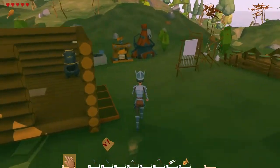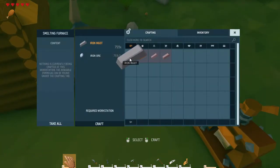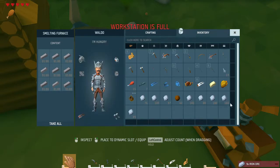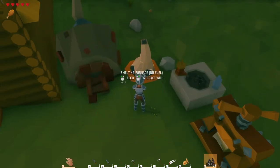What you can do with the iron is build a smelting furnace. I've got 759 iron — that's crazy. So you go over to the inventory, grab some coal from my coal basket, and feed it into the furnace.